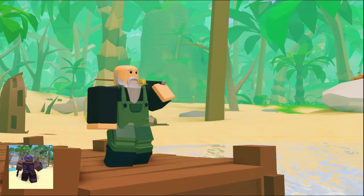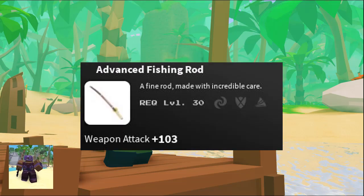Next he will tell you to catch 17 mahi mahi, 9 pebblefish, 13 anglerfish, 8 bloodfish, 5 speckledfish, and 7 catfish. Once you have done all that, return to him and he will give you the advanced fishing rod, which can catch hammerhead sharks and other rare fish.